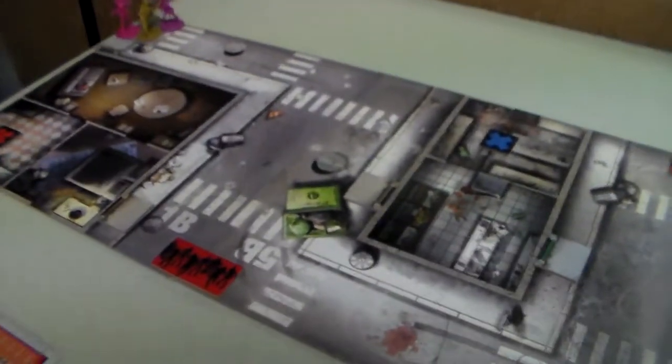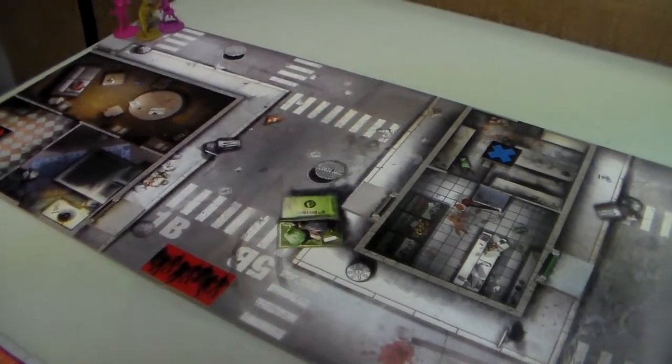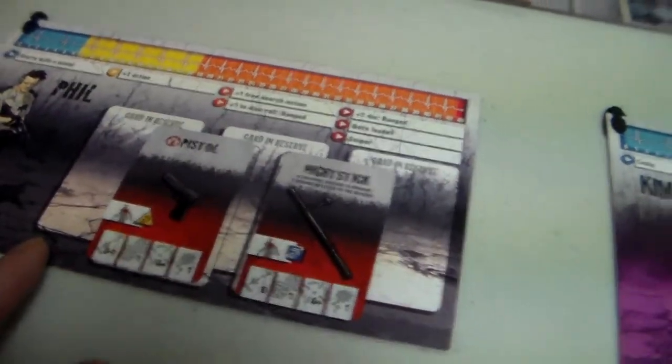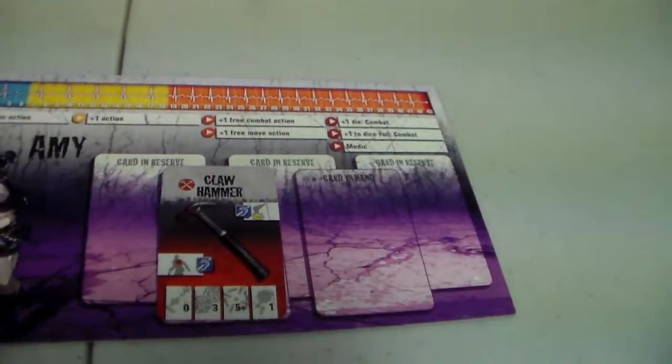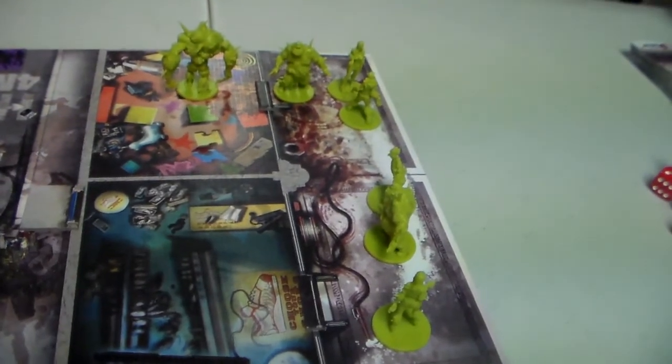Hey folks, Solo Gamer here and we're going to be playing another edition of Zombicide - scenario two called Death Row from the Toxic City Mall expansion. The board is set up and we already have some problems. Our heroes are Raoul and Phil, who starts with the pistol and nightstick; Raoul has a crowbar, Kim has the pistol, and Amy has the claw hammer. The objective is to get the two red objectives - the sausages - and then get into the general store.